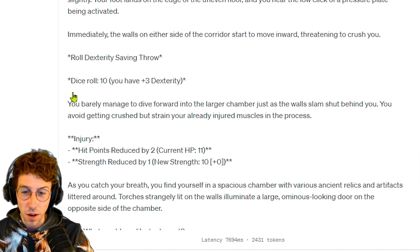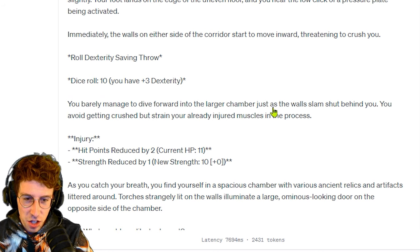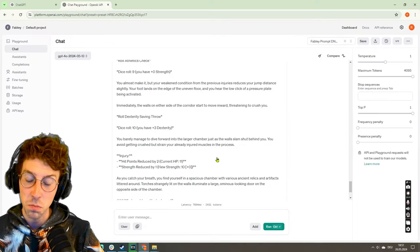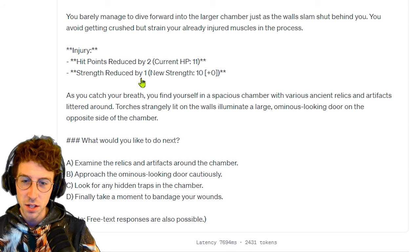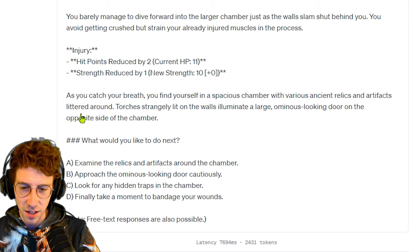Roll dexterity saving throw — a 10, that's not too good. You barely manage to dive forward into the larger chamber just as the walls slam shut behind you. You avoid getting crushed but strain your already injured muscles in the process. Hit points reduced by 2, strength reduced by 1 again. As you catch your breath you find yourself in a spacious chamber with various ancient relics and artifacts littered around. Torches strangely lit on the walls illuminate a large ominous-looking door on the opposite side of the chamber.